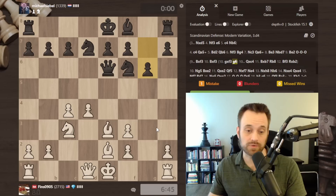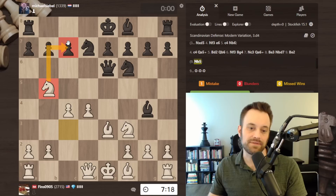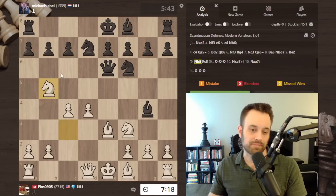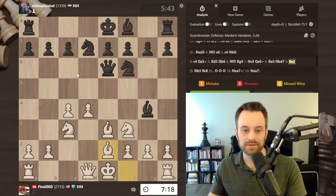The engine is probably going to say this is still better for white because of the nice pawn control and the bishops, but I've certainly seen worse positions for black — this is probably playable. Maybe knight b5 was a strong candidate move, hitting c7. If black plays rook c8, I can take here; if they castle, I can take on a7 with check. So I probably should have thought about this move. That looks better and better the more I look at it — it's kind of unusual to play knight b5 this early when the queen is not defending the pawn, but it can happen in some Scandinavian cases.